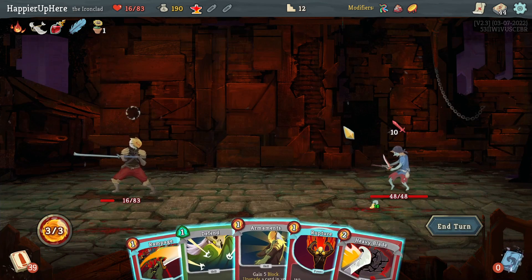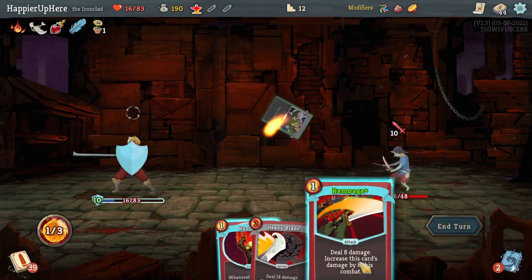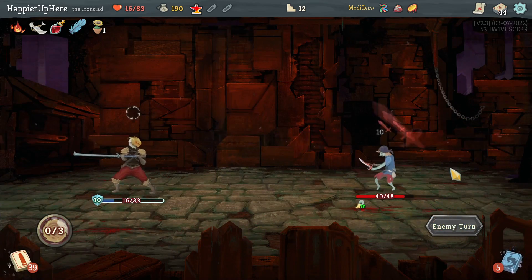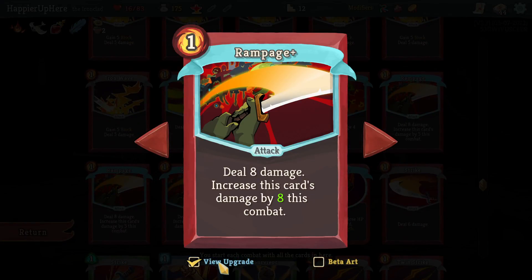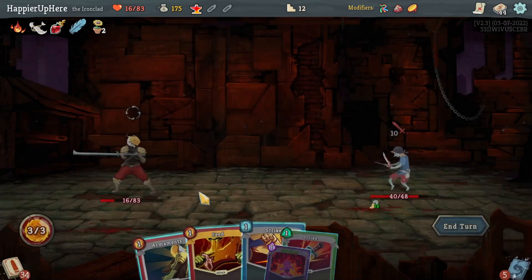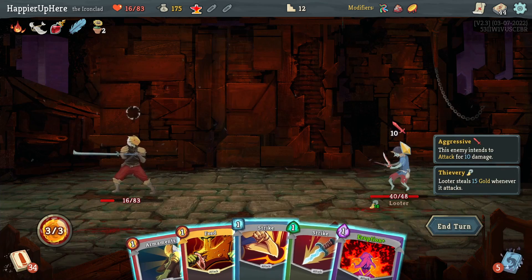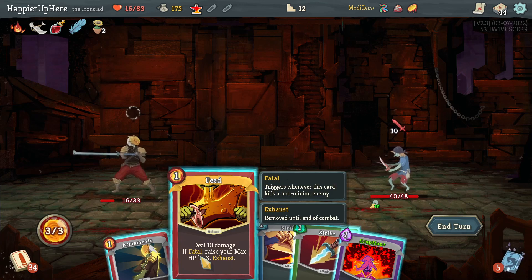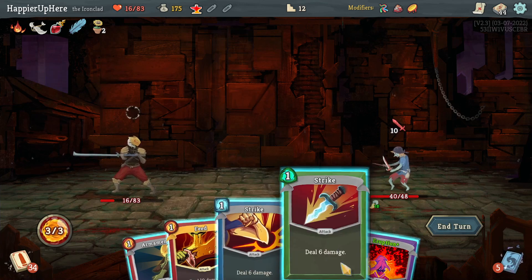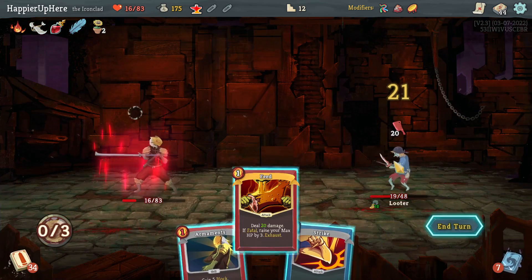Looter fight — let me be careful not to accidentally die here. Let's upgrade the Rampage, Defend, and Rampage. Wait, what was the Rampage upgrade? I thought it upgrades to deal more damage — that was the wrong thing to upgrade; for some reason I thought it would give me more damage. Can I actually kill here? Eruption, Strike, and Feed would be 12 plus 20 — that's 32, yeah I can kill with Eruption, Strike, and Feed. Awesome.